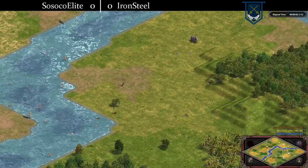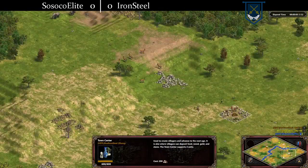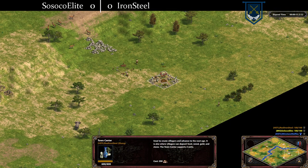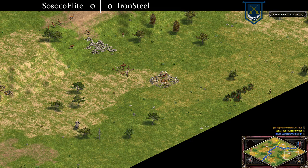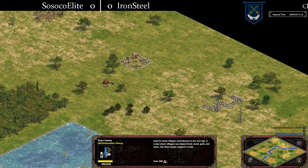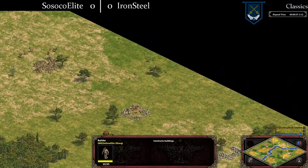Game 1. Rivers. Shang. 1v1. Let's go. We got Ironsteel as Brown spawning down on this side of the map, and Sissoko off on this side of the map.